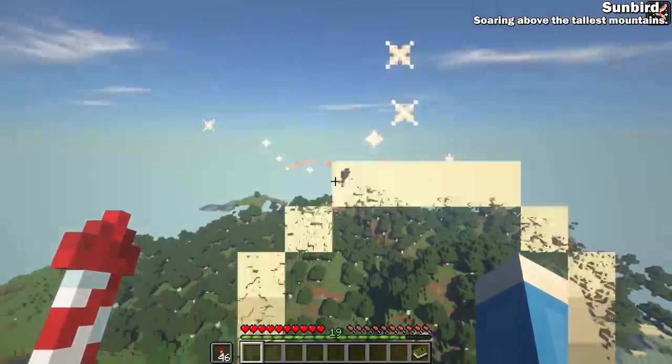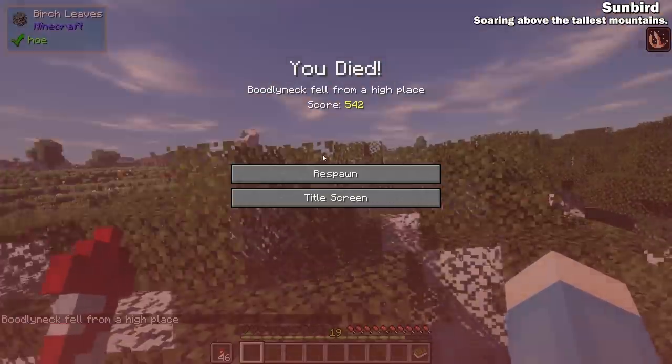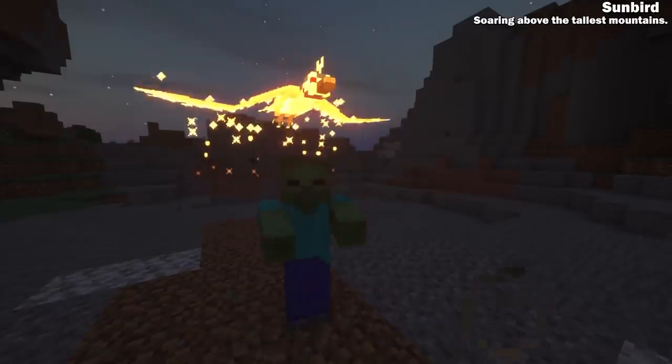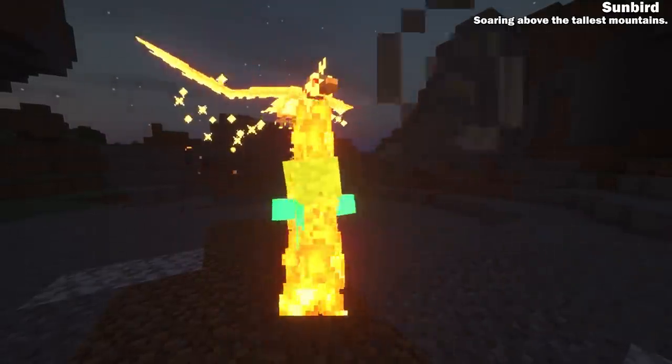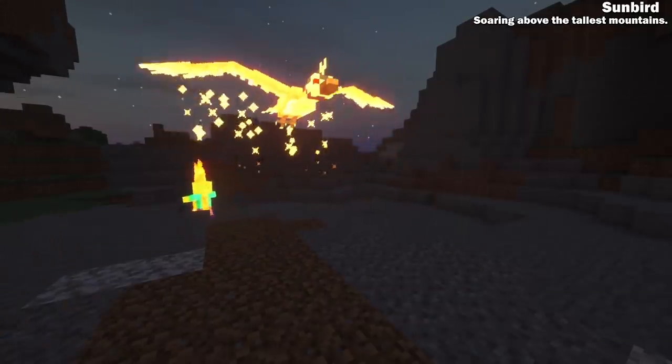If attacked, sunbirds will apply a curse to the attacker that makes them fall to the ground, usually to their demise. Sunbirds are holy creatures and they cause the undead to ignite in flames when nearby, just as if they were under the sun.